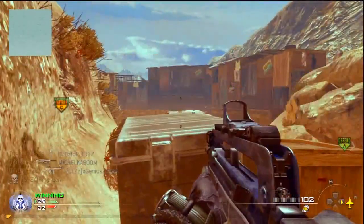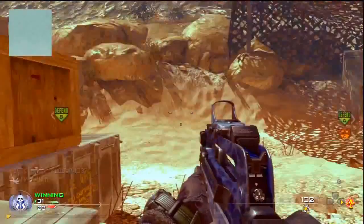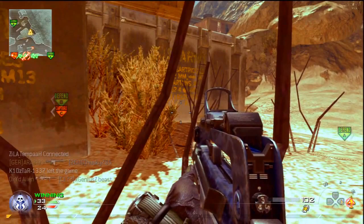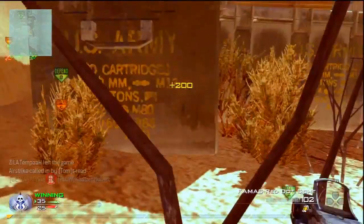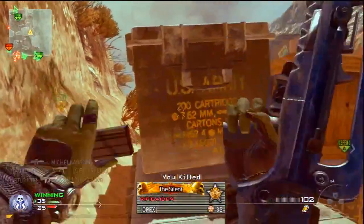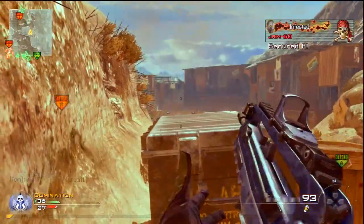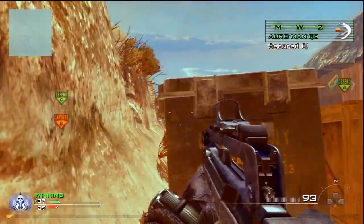The Predator Missile is going to be five points and pretty similar to what we've seen before. Also at five points is the Sentry Gun. I thought the Sentry Gun was pretty good in Black Ops because people had to have Ghost Pro to be immune, but now that people can just use Blind Eye it's not going to be as powerful and will probably be quite easily trumped by the Predator Missile.